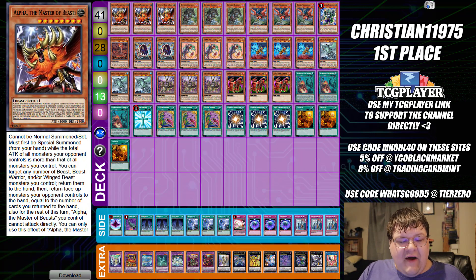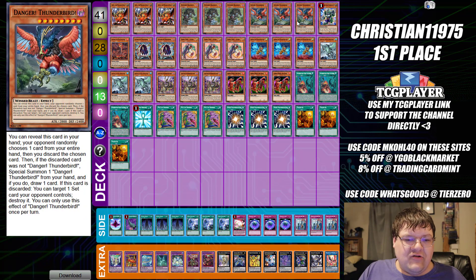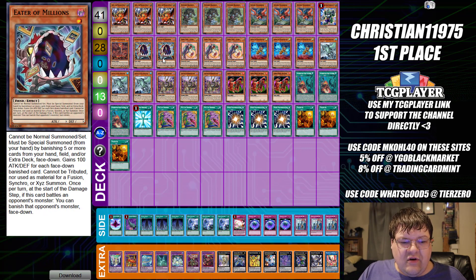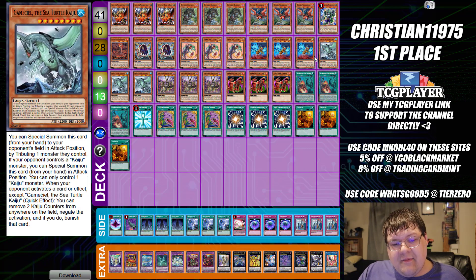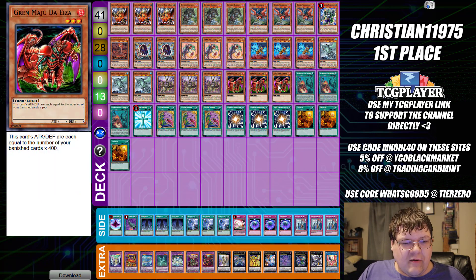We have triple copies of Alpha the Master of Beast, triple copies of Bigfoot, triple copies of Danger Thunderbird, one copy of Dino Wrestler Pankratops, one copy of Doggeron, two copies of Mr. Eater of Millions, triple copies of Fairy Tail Luna, triple copies of Godarla — you know why you have to play this, stupid Stormwind — triple copies of Gamma Seal, triple copies of Gizmec Orochi Serpentron Sky Slasher, and triple copies of our OTK machine.